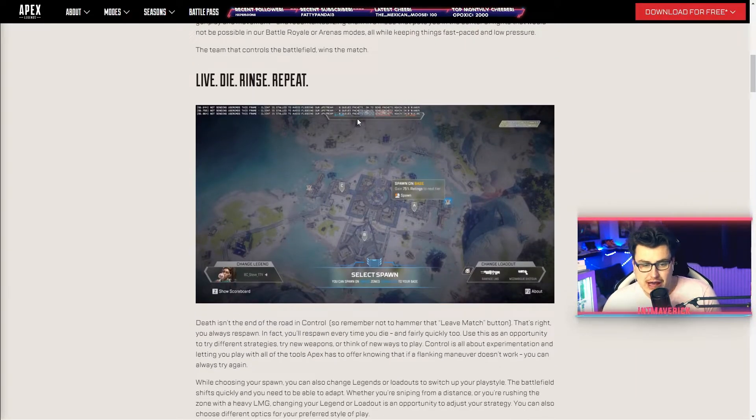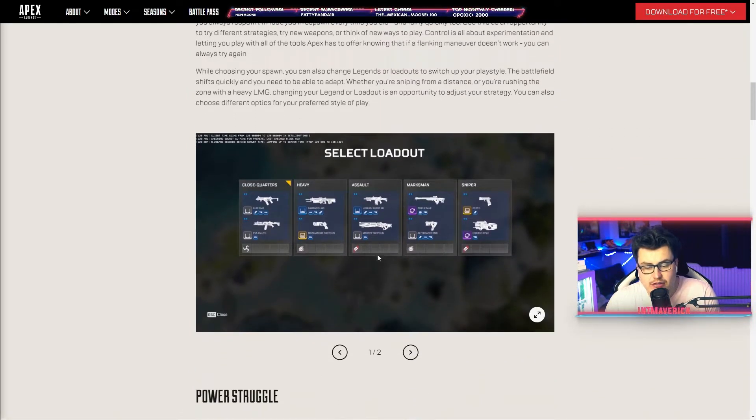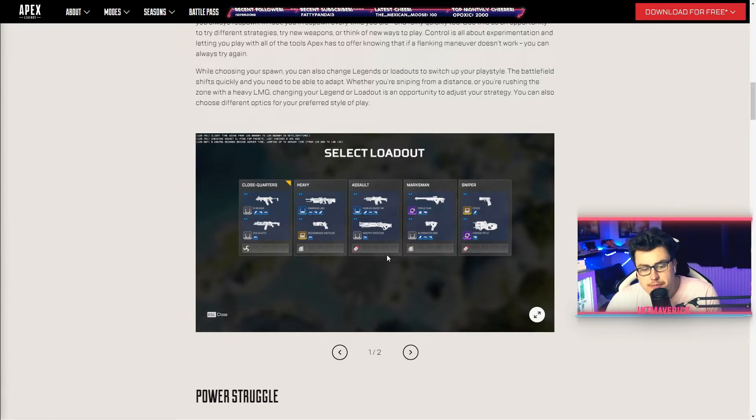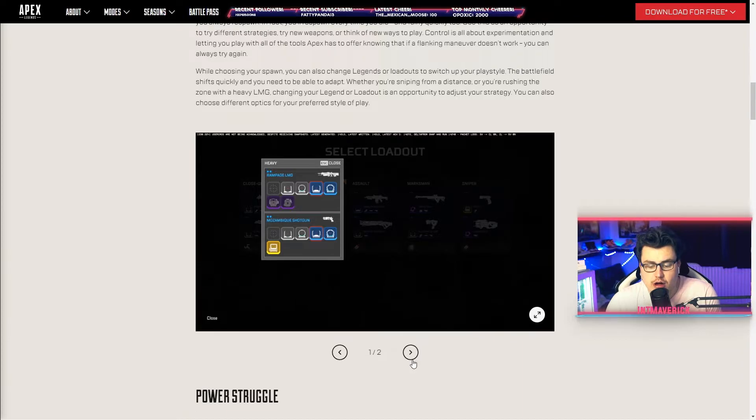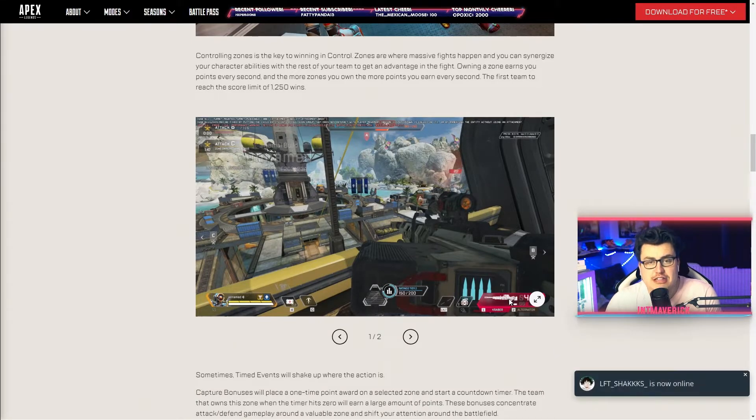You can select your spawn depending on what zones you currently hold — whether A, B, or C — and you can change your loadout. Right now they're showing a Rampage and a Mozambique, so maybe you can pick a secondary pistol and a main gun. There are scoring points at the Tazor. One thing I couldn't find is how quickly you respawn. This loadout screen is similar to Winter Express. I assume they keep loadouts fresh — similar to Arenas, you can change the scope around, which not many people know about.